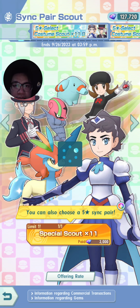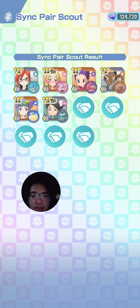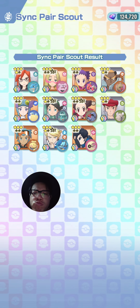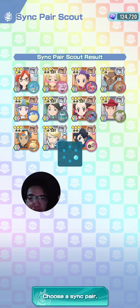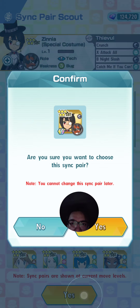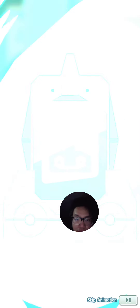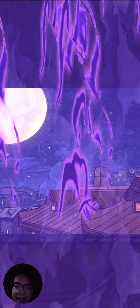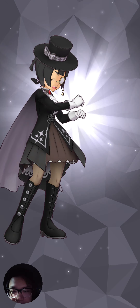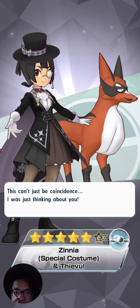Let's go ahead and pull one of these — see if we get lucky in my 10-11 pools. Oh, nothing. The only unit I don't have is Thievul, so that's the one I'm going to go for with the select. Special costume Thievul — now then, what should I steal tonight? It's a pretty cool outfit though.